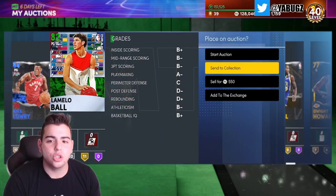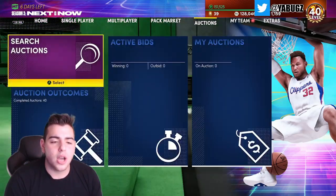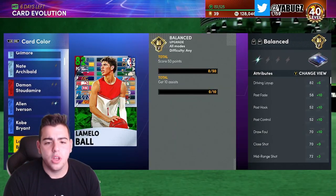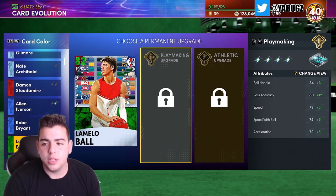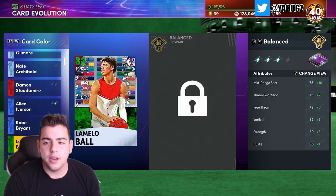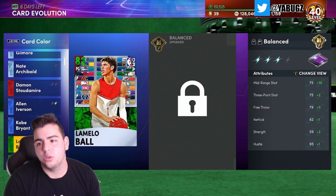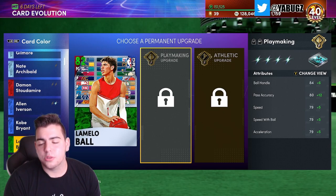Why is he worth a try? Let me show you his EVO requirements. You just got him for around 37k, and we're going to head over to card evolution to see how to upgrade him. It's 50 points and 10 assists to get him to a Sapphire — you could literally do that in one challenge game. Realistically this takes about 30 minutes for the first tier, an hour for the next, two hours after that, and three to four hours for the last.